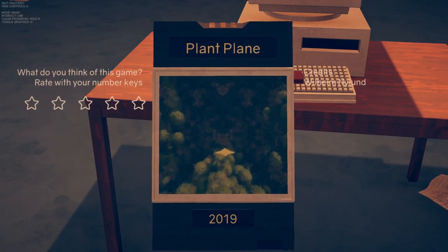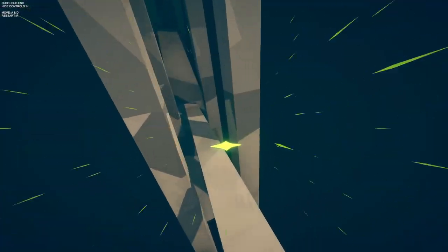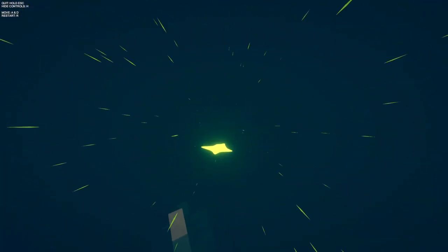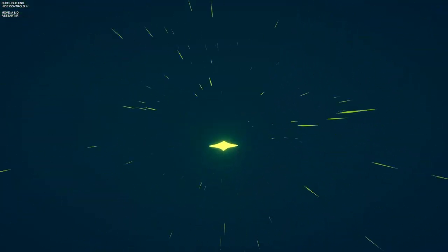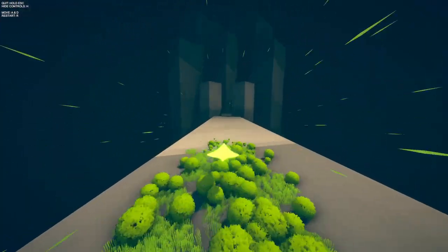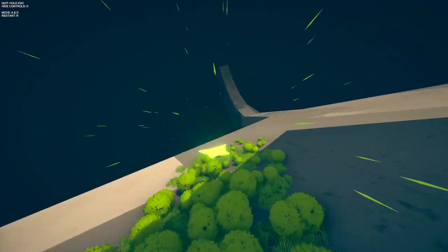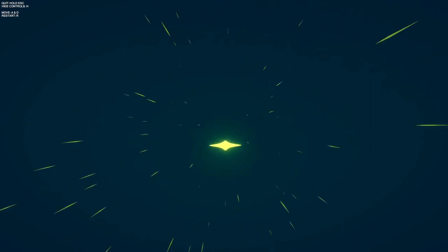Now we've got Plant Plane — I played Ocean Plane last time so I'm assuming this is the same thing in a different environment. It kind of moves with the world growing all around it. I think I bugged it. You have to stay on this thing — not gonna lie, that forest growing aspect is pretty satisfying. I'll try not to miss the jump this time. I kind of almost wish it went slower.